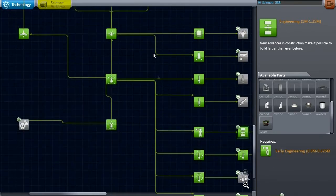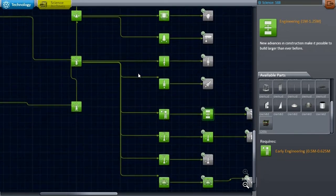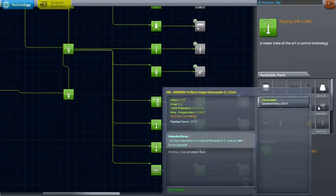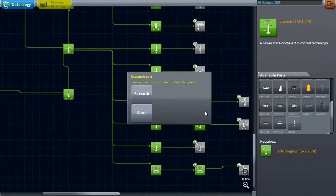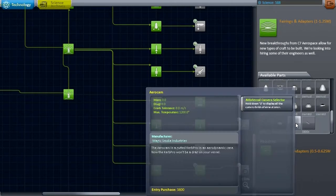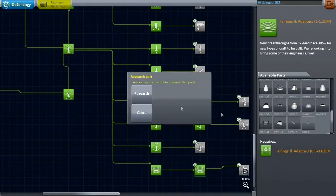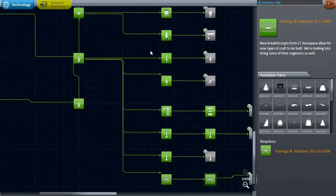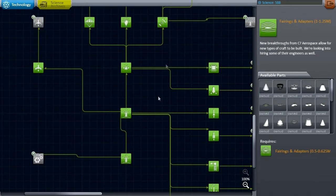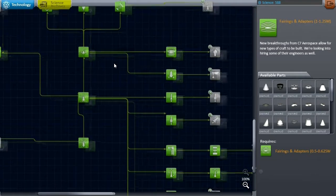I haven't updated to the latest Realistic Progression Light tech tree because there seem to be some fixes still pending. I'm looking forward to that because a lot might not work without it — in particular, the fairings are a little bit annoying at this point. I think I've unlocked everything. It was mostly just the cameras, the FASA parts, and Real Shoots.